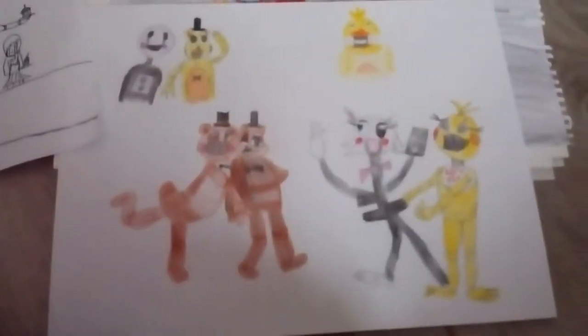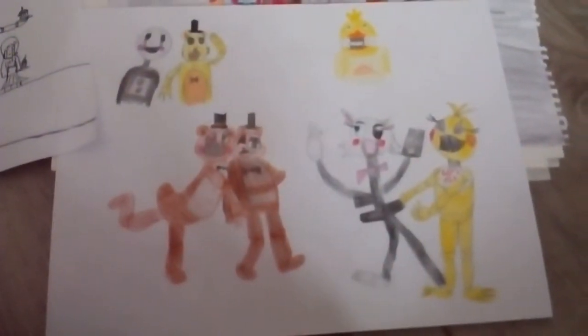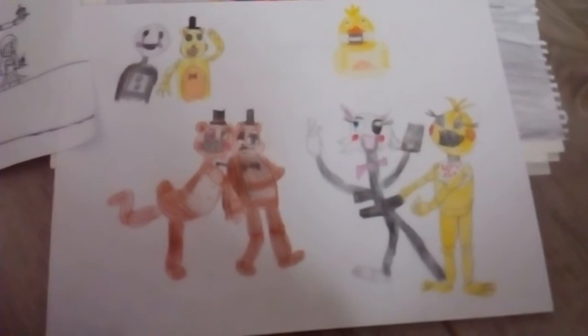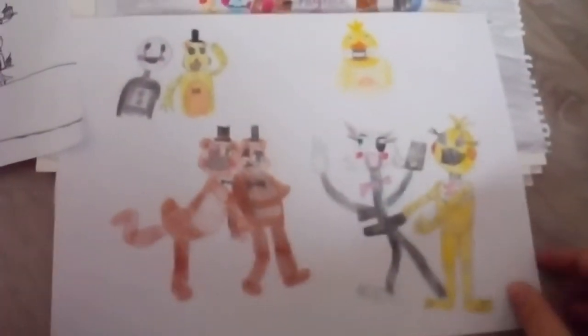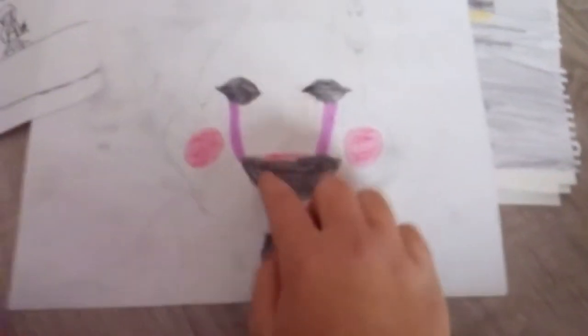Right here we have some comparison sheet. We have Freddy and Toy Freddy, Bonnie and Puppet, Withered Chica, Toy Chica, and Mangle. And then on the back we have Puppet — this is my very first Puppet drawing, and you can see it.